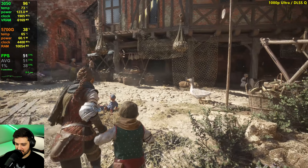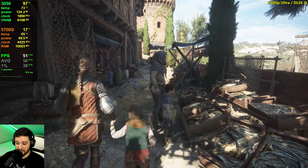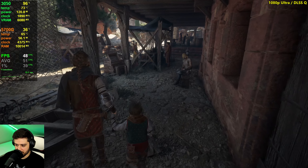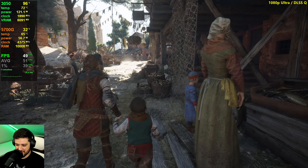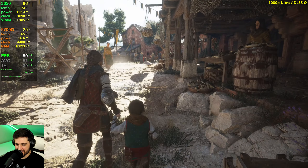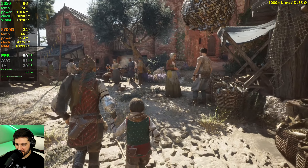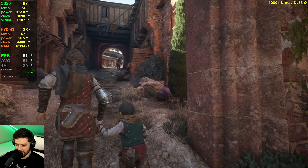DLSS is definitely the way to go with the 3050. It's looking pretty good — a little bit noisy still, but it was also noisy at native resolution. I want to explore the city area a little bit and then probably go back to the previous chapter to test it in the woods with a lot of vegetation, because that's where it gets more intensive. This area is pretty good looking.